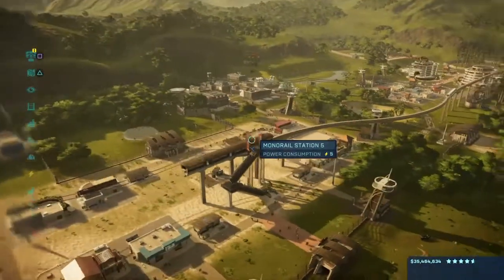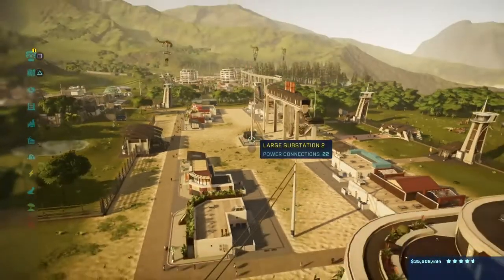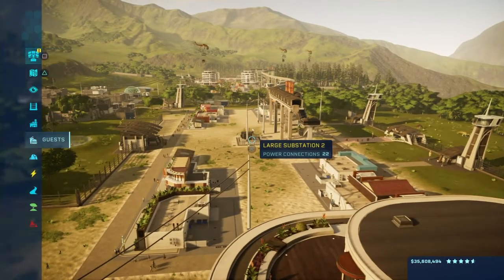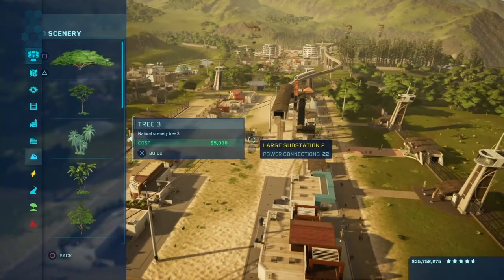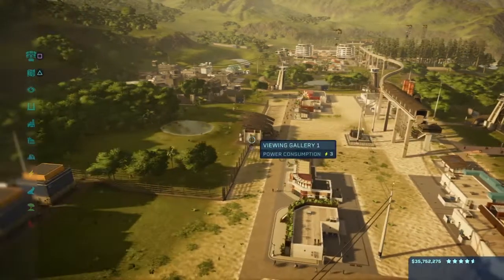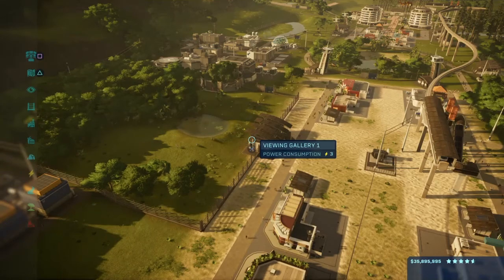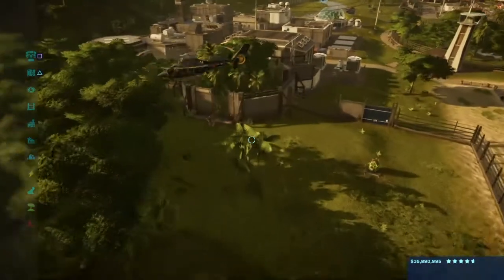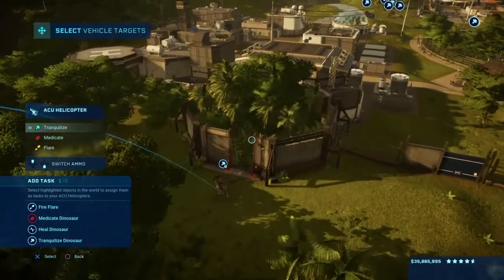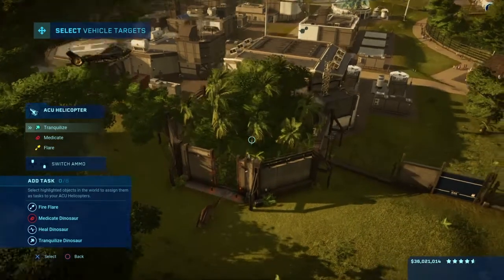So what we're going to do is make what should have been the final mission a reality — at least how I would envision it to be. We get all these things with the campaign that we don't really get to use, like these plants, so I'm going to put all of them to use. The mission is split into two parts, and depending on how fast we work, we may be able to do both in one video — it's 9 o'clock at night where I am, so I don't have all day.